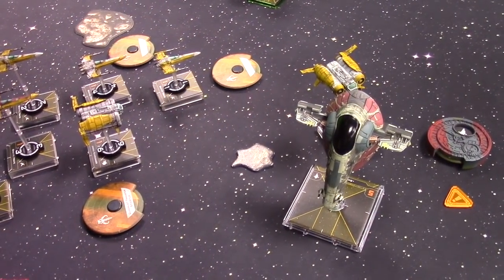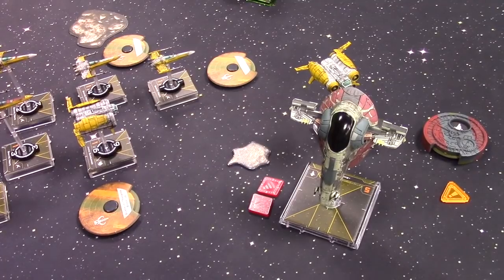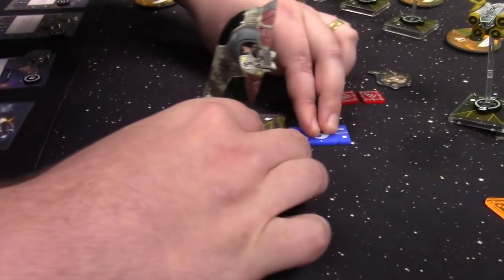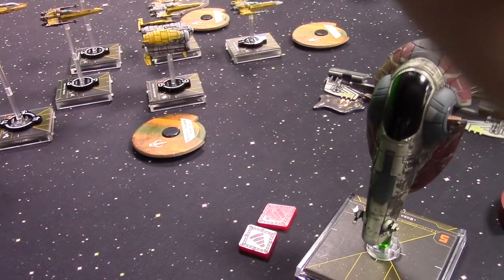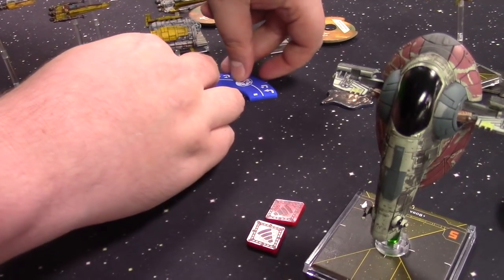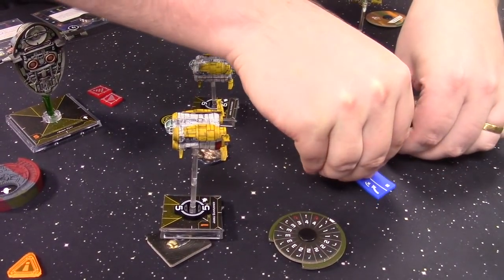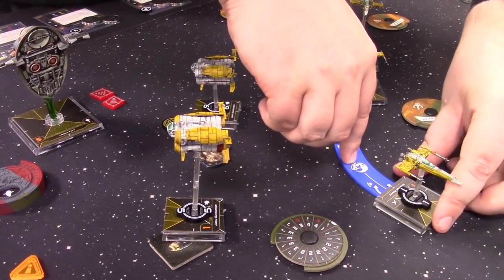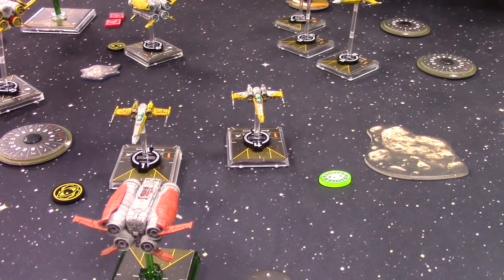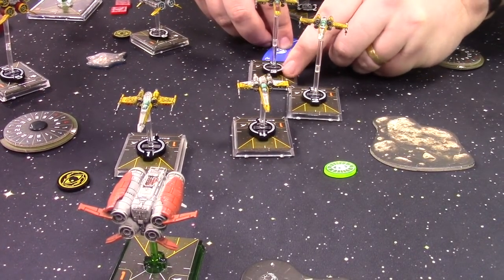Boba is boosted one straight forward, getting near the edge of the board. The Jakku Gunrunner stays in pursuit — hard one right and takes focus. The swarm begins to split: one Z-95 one bank left and focuses, another Pirate does exactly the same. Both remaining Pirates also one bank left and take focus.